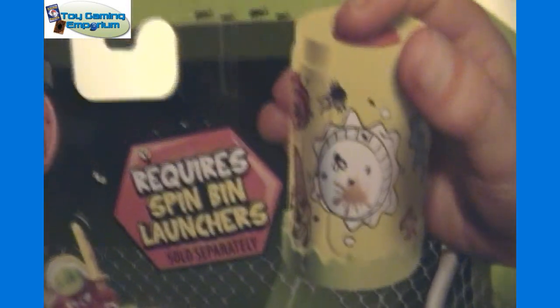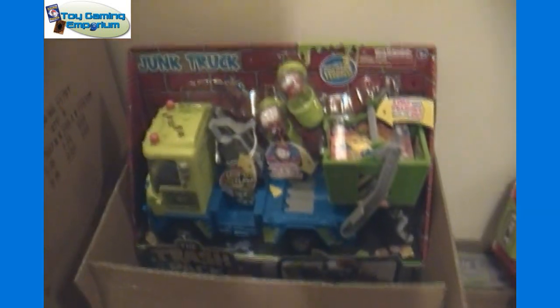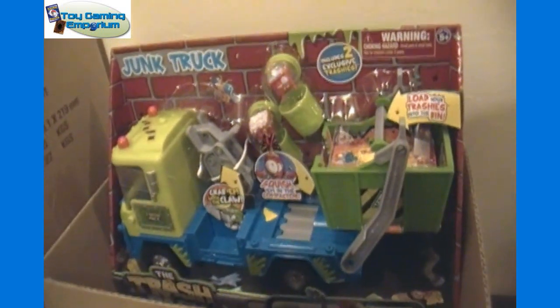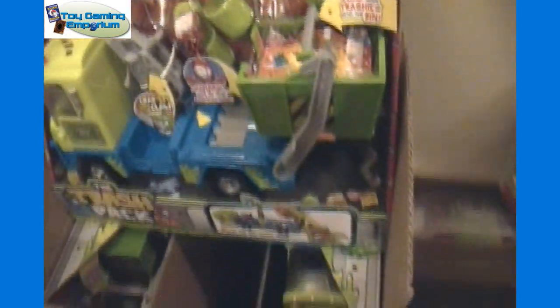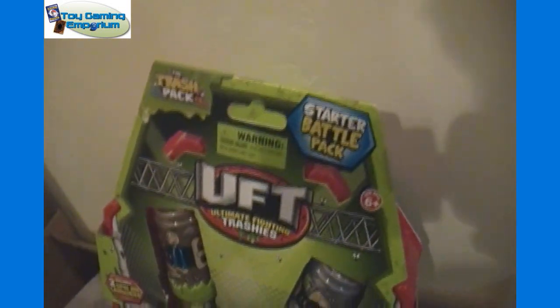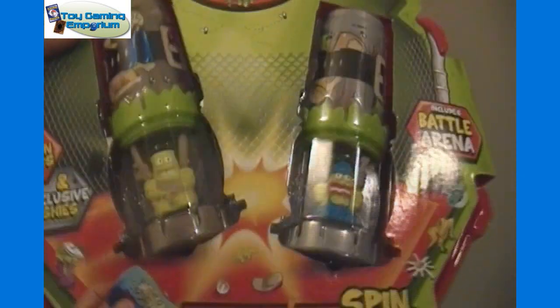It says they require spin bin launchers, sold separately. We'll get to that. We also have a box here with three of a new Trash Pack accessory, the Junk Truck — so we got three of those in there, as you can see. And here we have our spin bins — this is the UFT Battling Arena with two spin bins. I think it just includes two exclusive Trashies and two spin bins, as well as an arena-type thing to battle in.